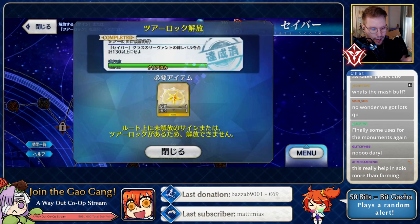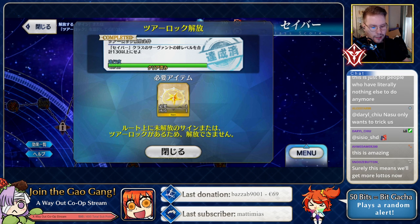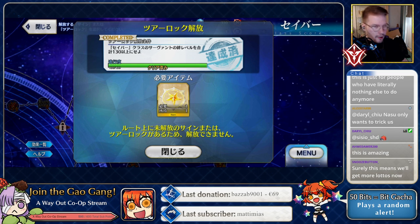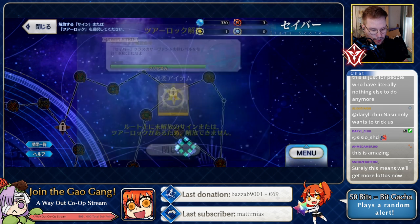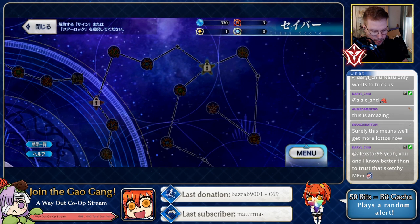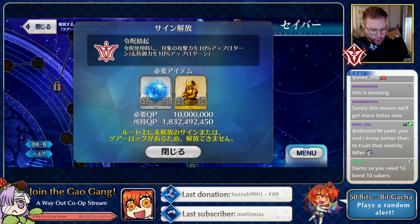For example, 'level Saber servants or bond levels of Saber servants over 130 times' — I have this already done on my account, but I can't claim it yet until I reach that node from the tree itself. That seems to be how it works. Oh, there's a command spell node here — it actually does stuff for command spells!